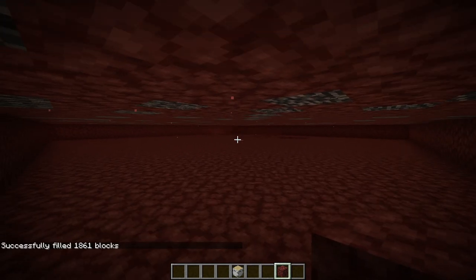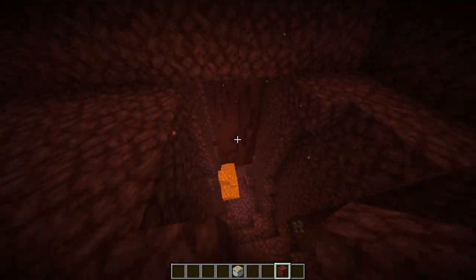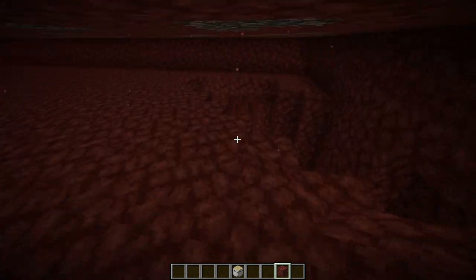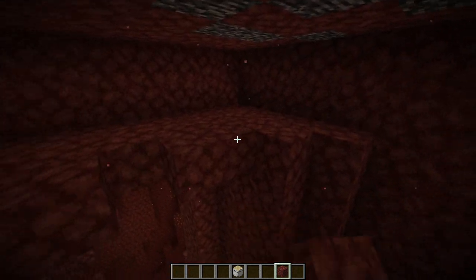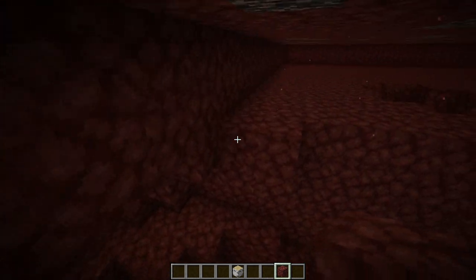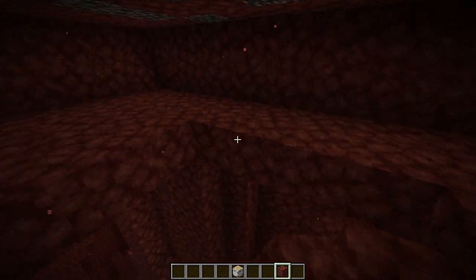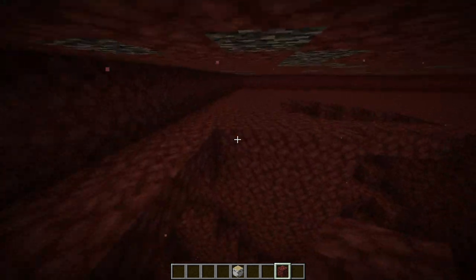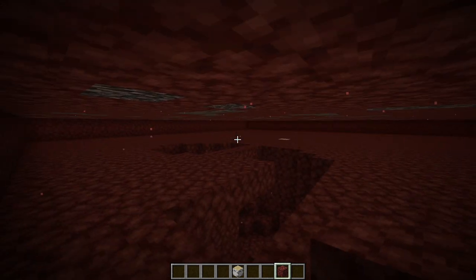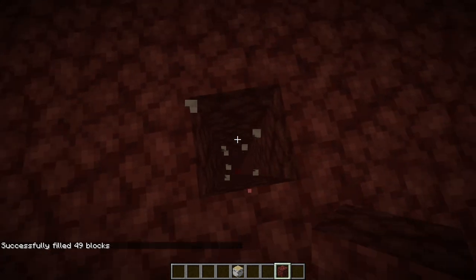Now you should have an area that looks something like this. If you find a hole or gap, just cover it up — fill the inside in. I'm going to cover it for now for the tutorial's sake. Go ahead and fill it all out or just block it off — at the end we'll see how much of an actual impact it has had.